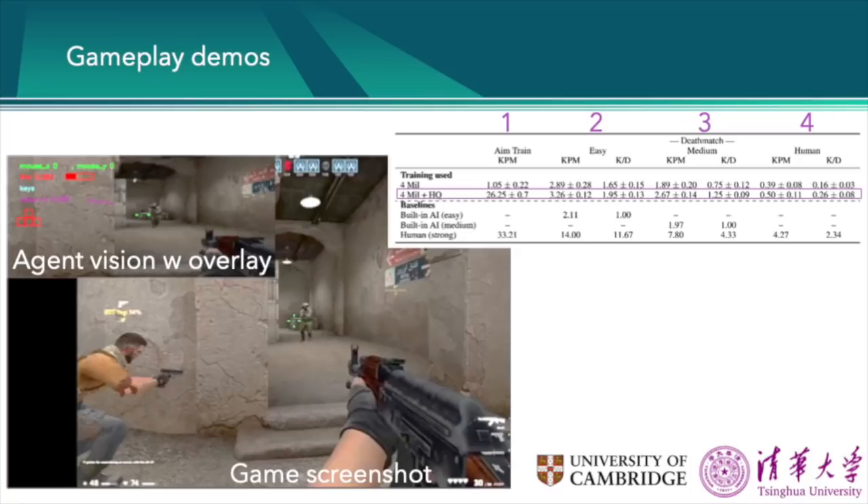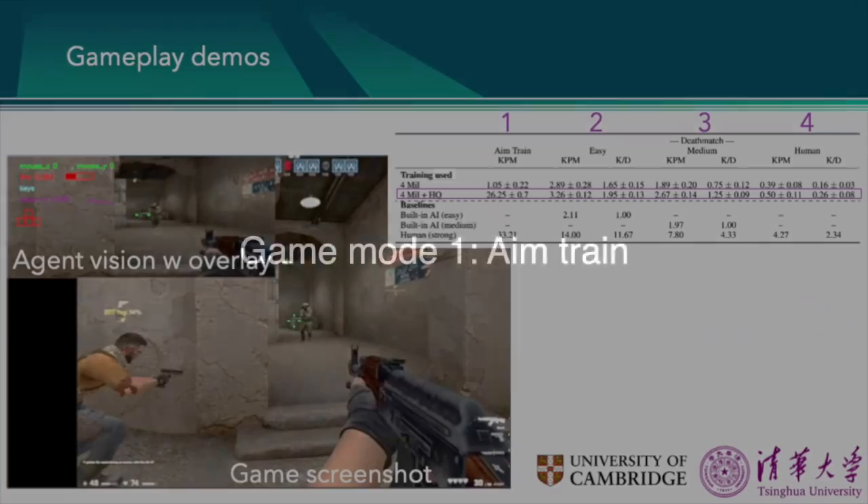The gameplay contains both a full screenshot of the game, and also in the top left we've put a downsampled input that the agent actually receives, and then on top of that we've overlaid some information about the actions that the agent is selecting. So without further ado, here are the demos.